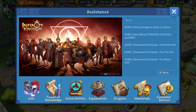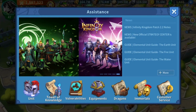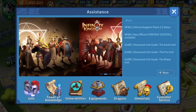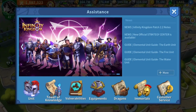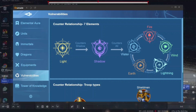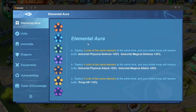Pretty much everything you need to know about early information in the game — unit tier knowledge, vulnerabilities. It starts with explaining the elemental aura, which covers the five basic elements that we have beside the holy and shadow.